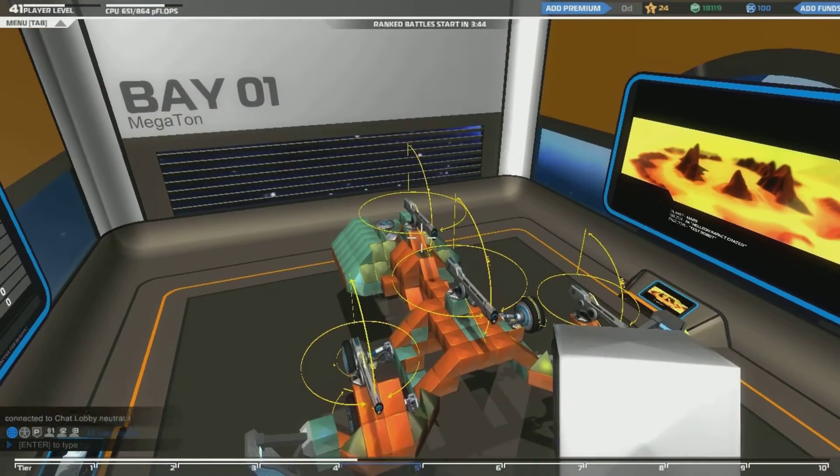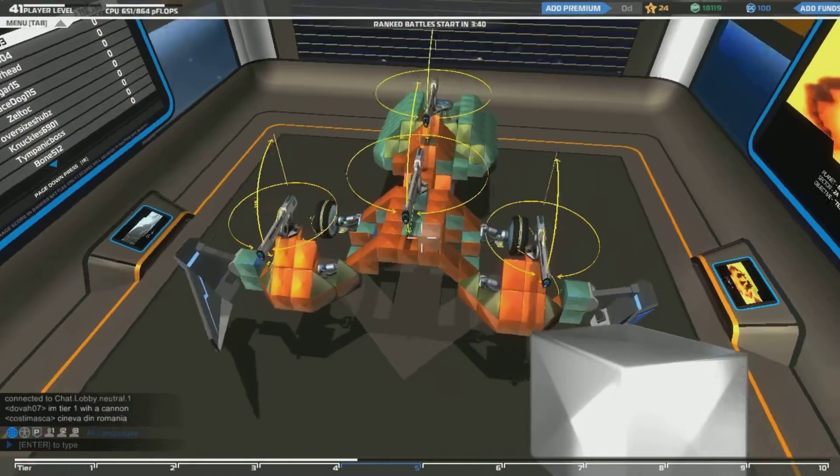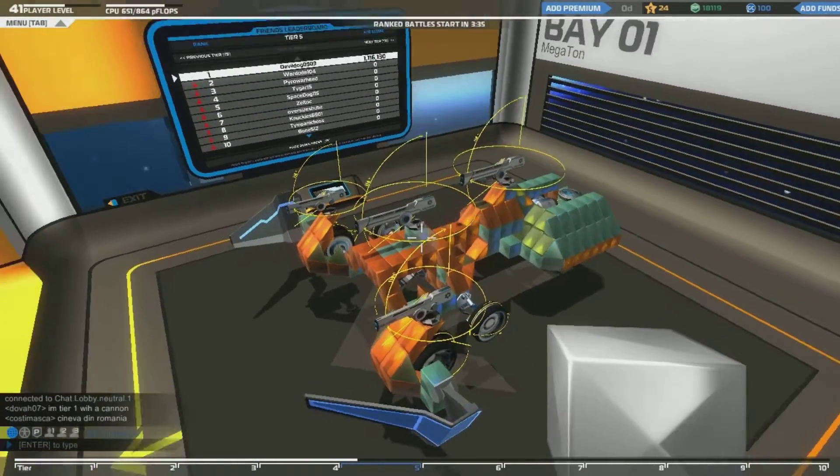Hopefully we can get to a tier 6. Up here we have a tier 6 cannon, a tier 5 down here in the middle, and the other two are tier 4. I did have 7 rail cannons, but I took them off because of my spacing with my tier 5 and my tier 6.